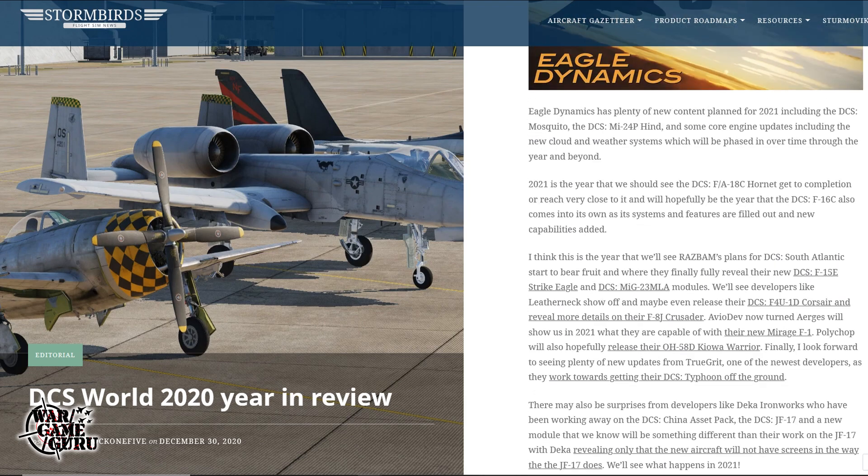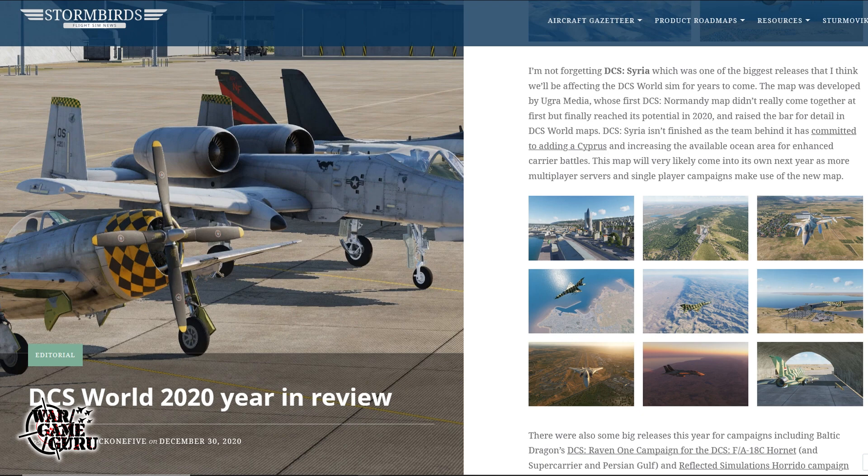I'm just going to give you my thoughts on DCS in 2020. Personally, I think one of the coolest things was the Syria map — I really enjoyed it. I thought the P-47 was a good release. But some things that didn't happen: the Hornet is still in development after many years, the F-16 is still in development, and the A-10 Warthog update was a bit of a mess. When I think about Eagle Dynamics' year, I have a mixed picture — some people there could use an attitude adjustment.